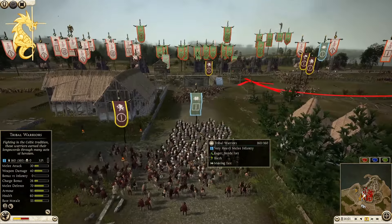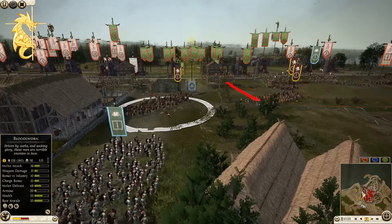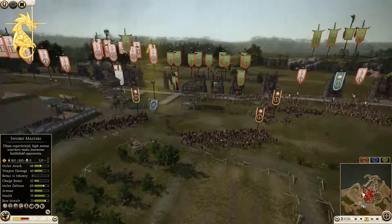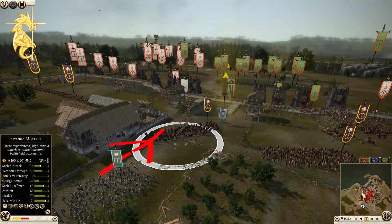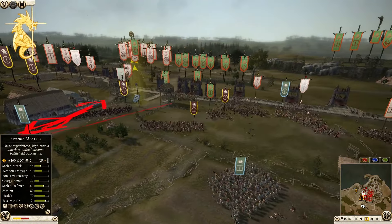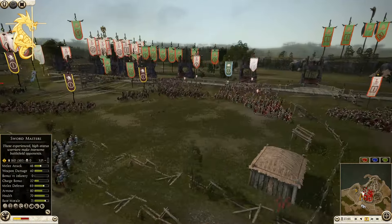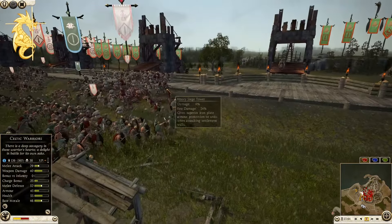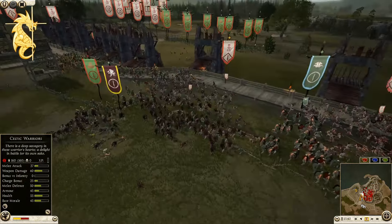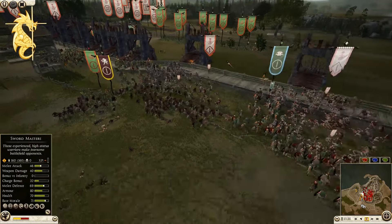Tribal warriors are on the way. Bloodsworn defending the gate — this is actually a pretty dirty combo, the tribal warrior plus bloodsworn. If they can get some good cycles on those, they'd be very very good. Iberian swords breaking on the walls — they've got 22 kills, 28 kills.